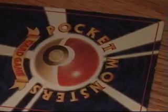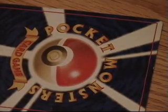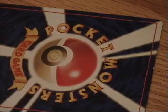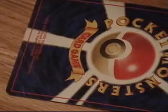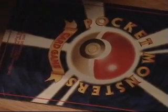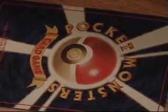I forget what the name is — it has 40 HP. Is that a Ninetales? Actually no, it's not a Ninetales. It's a Vulpix. It's level 10, it does 20 and 10 plus damage, and its weakness is Water.